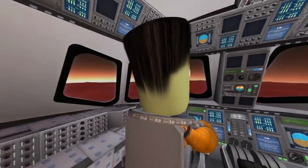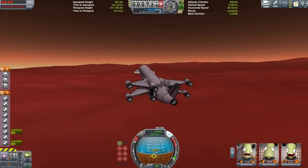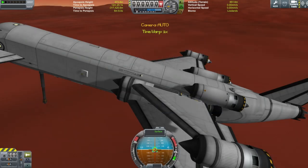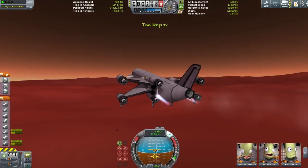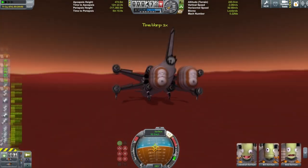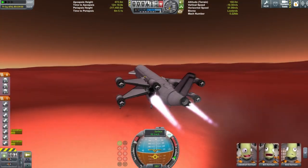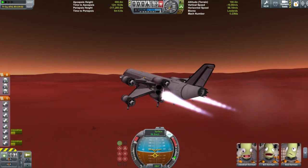When designing an SSTO you always want to use shock cones rather than ram intakes. Although ram intakes provide more air on paper, they create a lot more drag and don't provide air for as long at altitude. Shock cones give you less air but way less drag, so you can fly faster and they provide air at higher altitude. The same advantage applies to the structural intakes — the really skinny ones.